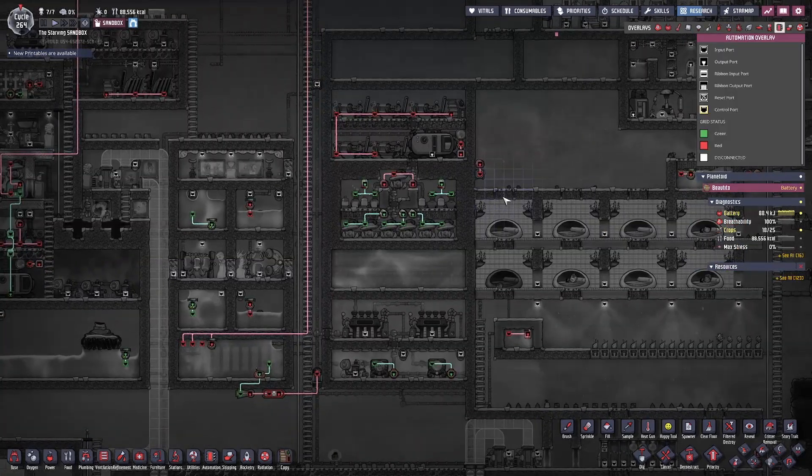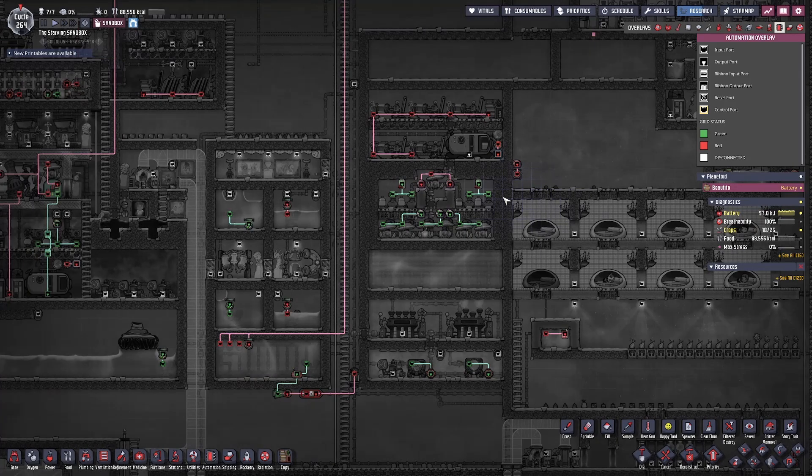Another application for the atmosensor is to only turn on the carbon skimmers when sufficient carbon has accumulated in the vicinity. This allows you to save on polluted water and energy by not running the carbon skimmers when they don't need to be running. And the hydro sensor can be used to only send large packets of water through a pipe, saving power by not sending small packets that would use the exact same amount of power as large packets. Automation is used nearly everywhere in Oxygen Not Included and it is an incredibly powerful tool that you need to learn in order to advance into the mid and late game phases.